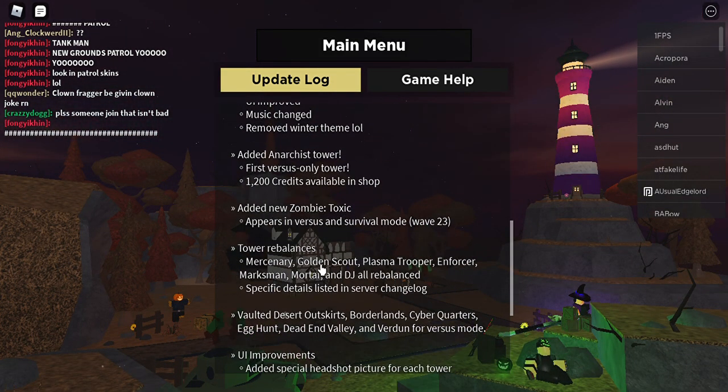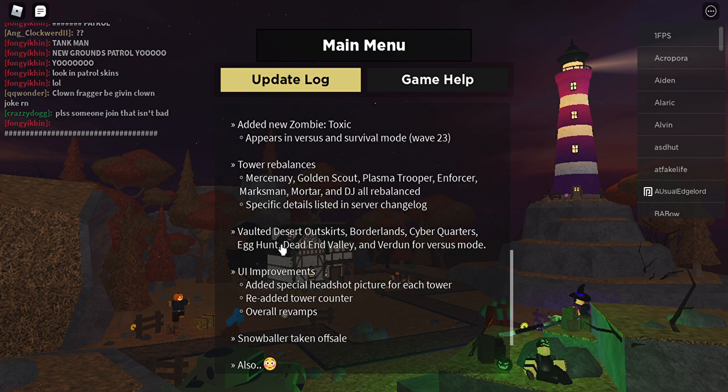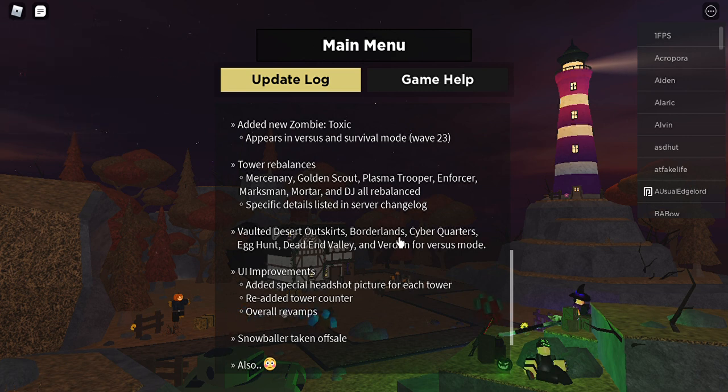In short notes: 1,400. Adds a new zombie toxic — appears in businesses on the silver portal mode. Places in 2 tower rebounds: Mercenary, Golden Scout, Fizer Trooper, Enforcer, Mercenary, Lorde and DJ. Rebalance specific details. Distant server change code. Vaulted DesiDunct, Borderlands.